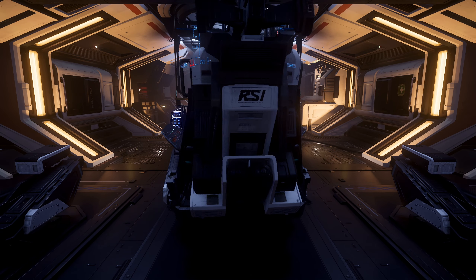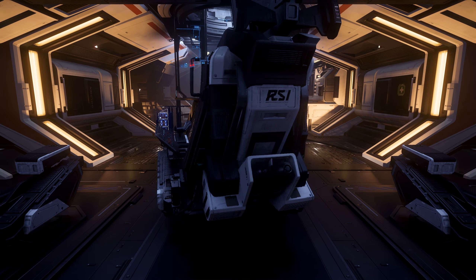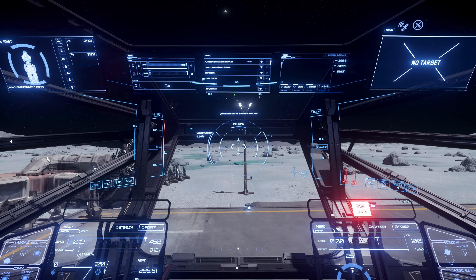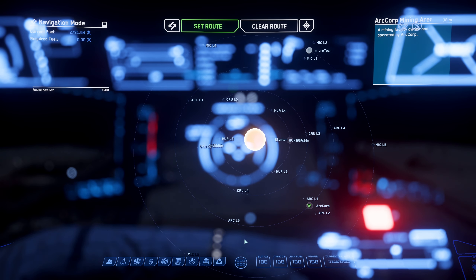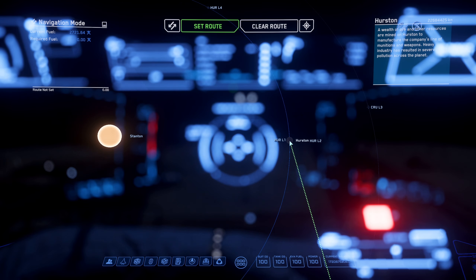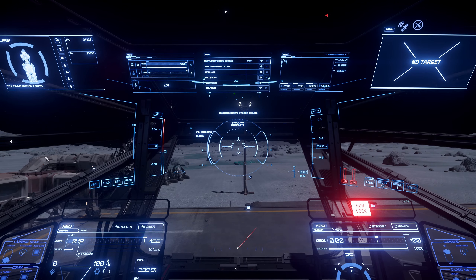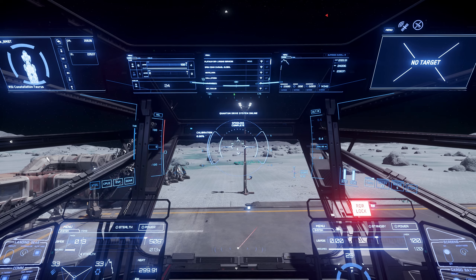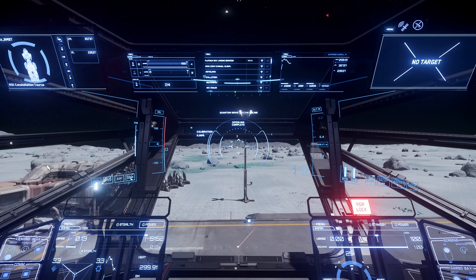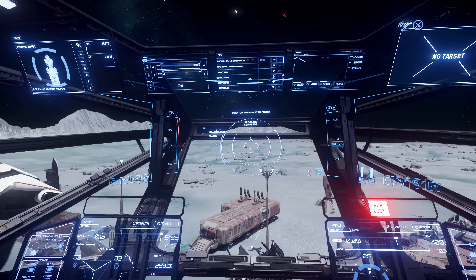We're going to head over to Hurston and sell it for the best price. This is how I was hoping cargo running would go — getting better prices by selling at further distances, so people aren't hogging just one section and taking everything. Someone's radar locked me, probably scanning me. We're going to head over to Hurston — setting the route that way. Turn engines on, starting preflight protocols.